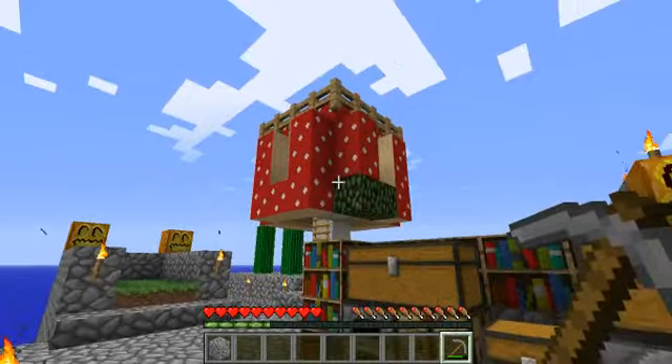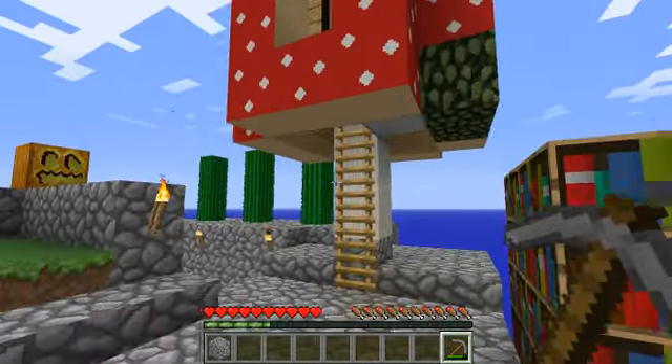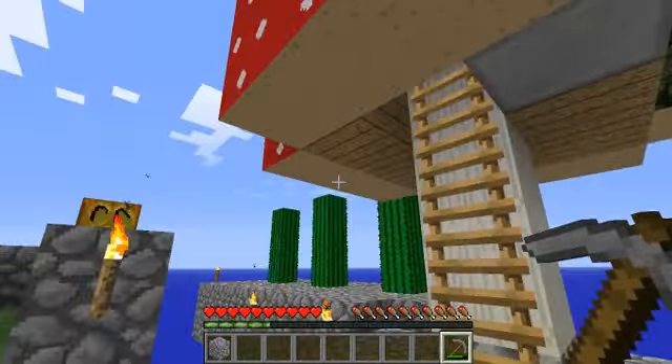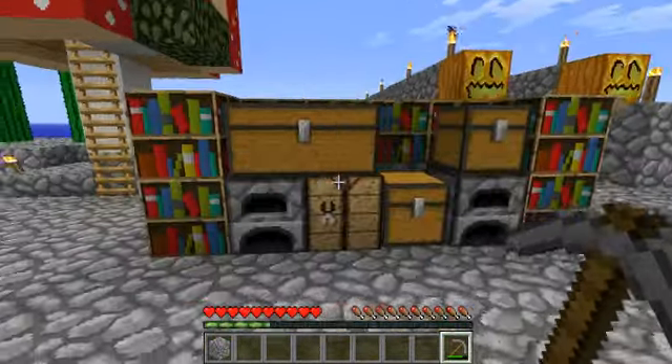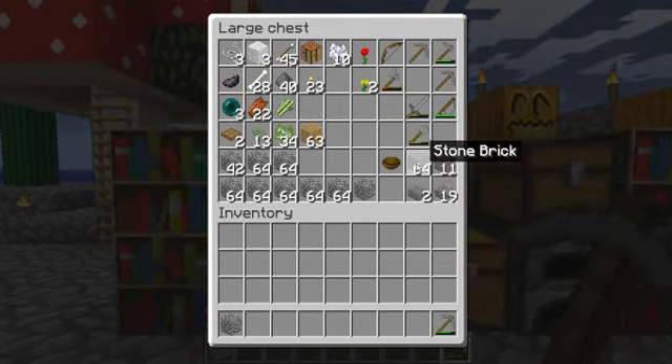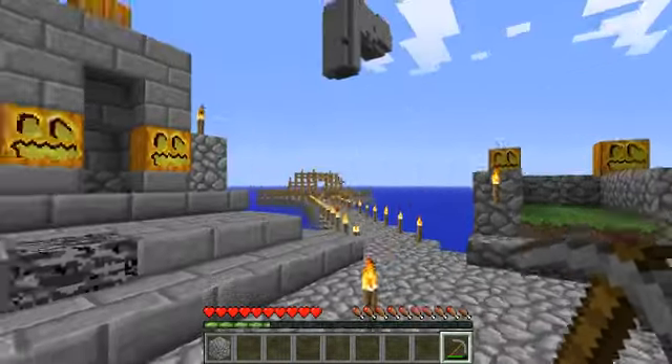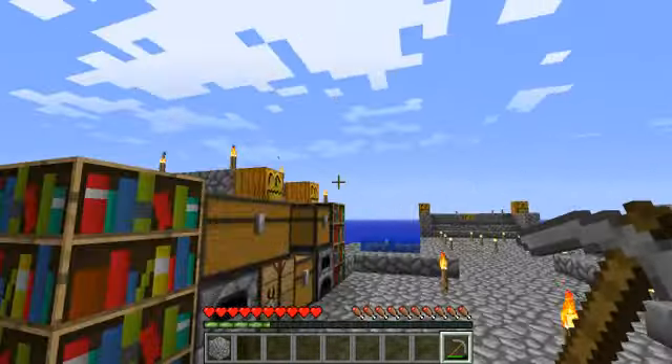Make a giant red mushroom — well I'm living in one. Build a bed — there's one in the house you should have saw. And 40 stone bricks — I used those on this area although I still have more than 40. 20 torches — there's plenty more than 20 sitting around here.